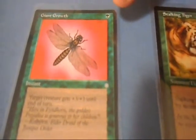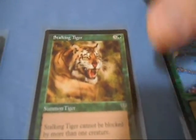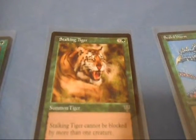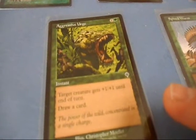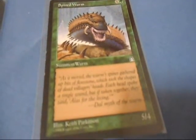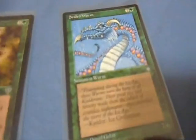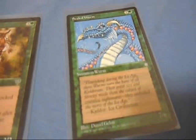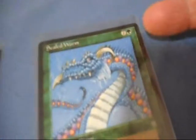Cards have different casting costs. Something like Giant Growth only costs one mana. Stalking Tiger costs four to bring out — it's a 3/3 creature. The higher you get, the more powerful creatures you have, and the more powerful cards are going to cost more mana. Cards like Aggressive Urge only cost a total of two mana — target creature gets plus one, plus one until end of turn, and you can draw another card. Spined Worm is more of a power creature, a 5/4 that costs five. One of my heavy hitters, which I run as a quad in this deck, is Scaled Worm — a 7/6 creature that costs eight mana to bring out.